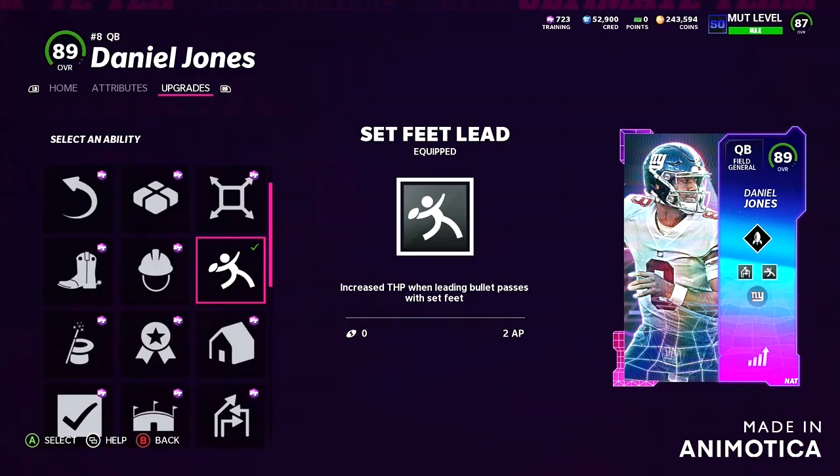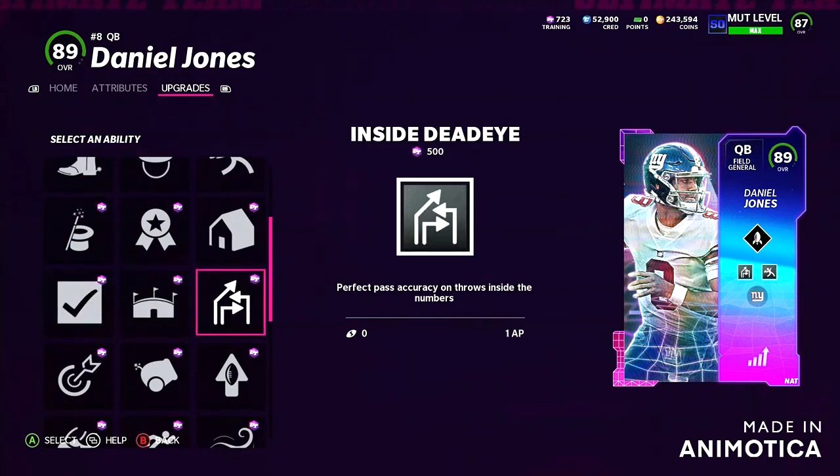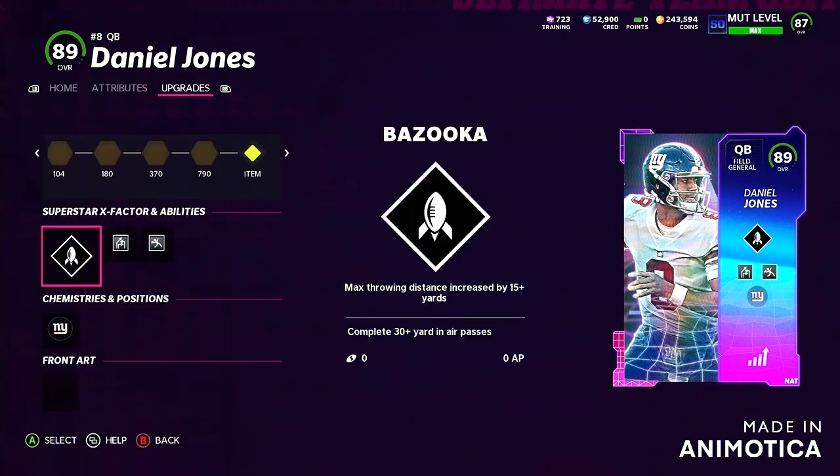which is basically Gunslinger on a budget since you can't get Gunslinger quite yet. I don't think there is any quarterback with Gunslinger yet — I'm pretty sure you need like 90 throw power to get Gunslinger. But that's another topic; we'll get into the gameplay and I'm gonna give you guys a breakdown of everything I thought of this card.